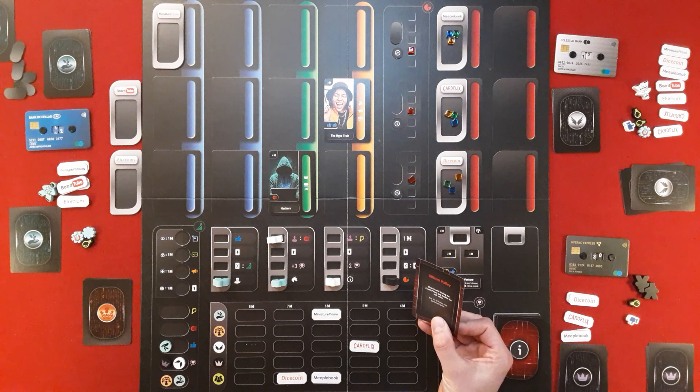The angel investor draws another card, then uses the free social hype move — pushing Dice Coin up to break ties since Card Flicks is already high. The market leader takes a like token, plays the GDPR card spending a like symbol and getting three million, bringing them to about 30 million. GDPR placed on the board will cause headaches for projects later. They then discard two cards to go up the brand awareness track by two.